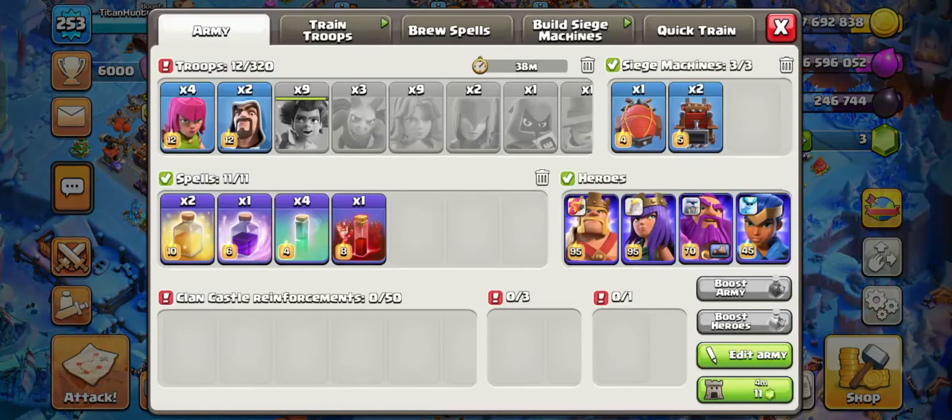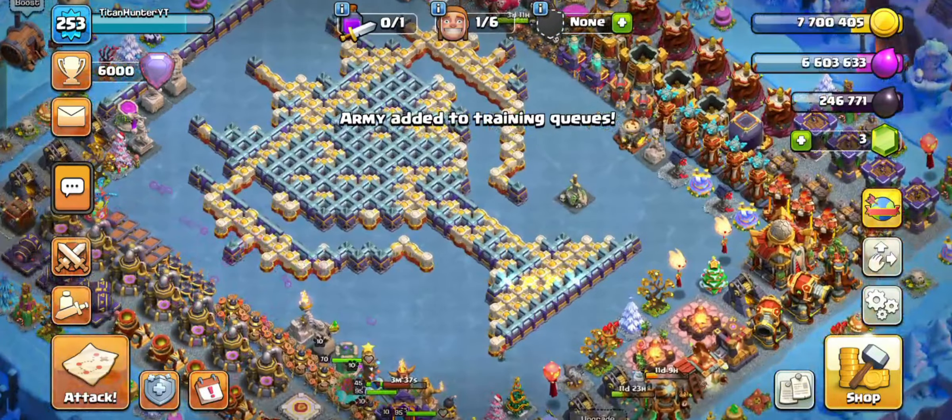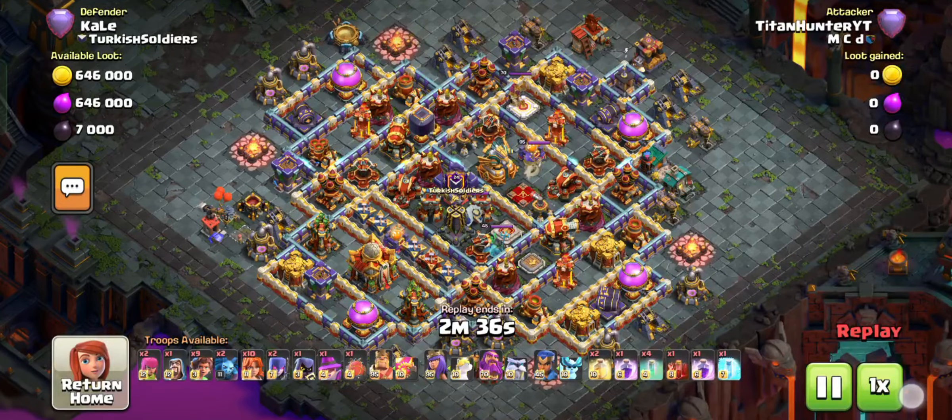Don't worry — just control your Royal Champion and Archer Queen so you can get a lot of 3-stars on any kind of base. Just control your Royal Champion with your invisible spell. Let's jump into another attack.